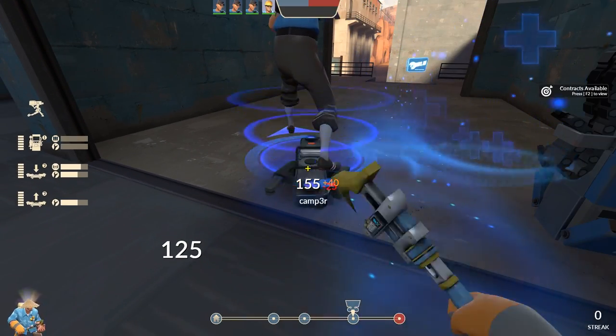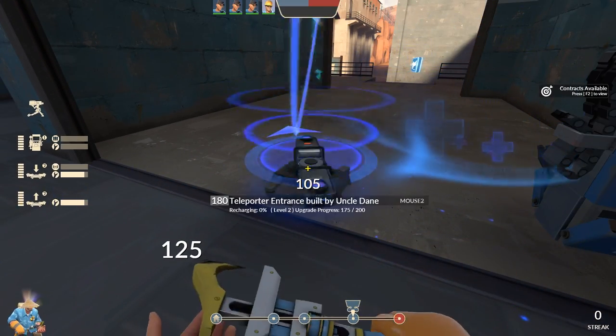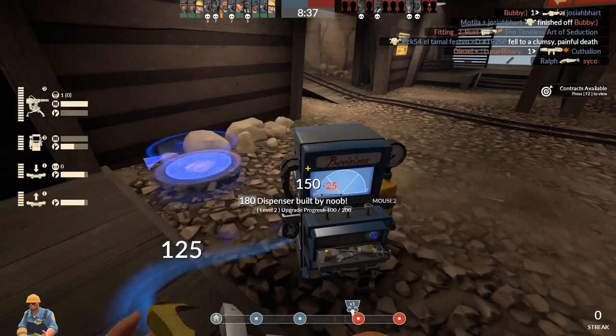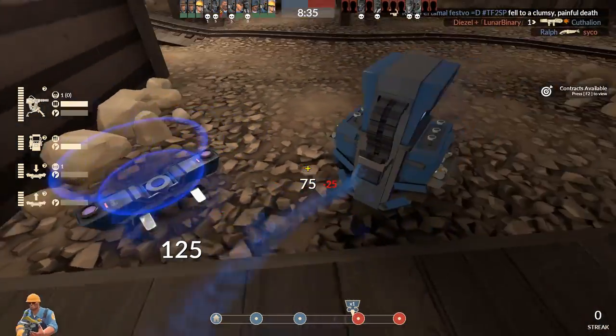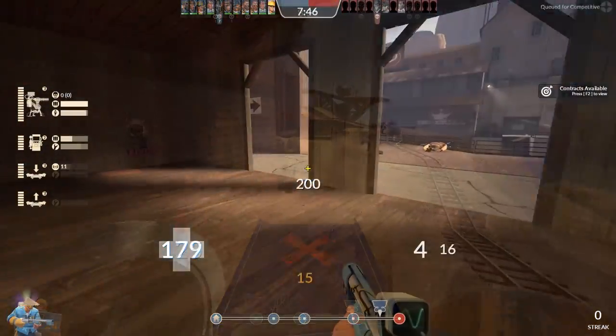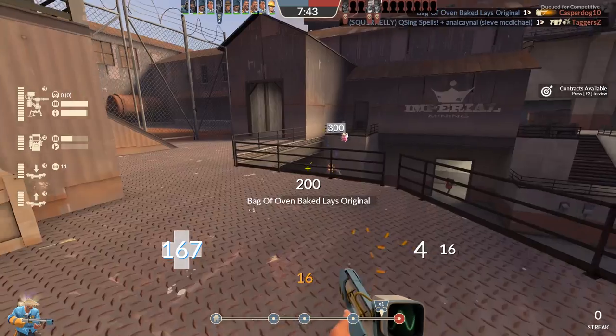Compare this to how clunky sending multiple people through the teleporter is if you were to just mindlessly upgrade it without paying any attention to the recharge meter, and you can see just how effective this method can be in the long run, especially when you've got half your team trying to get through to the front lines. Alright, enough about teleporters - let's talk about everyone's favorite aimbots: sentry guns.